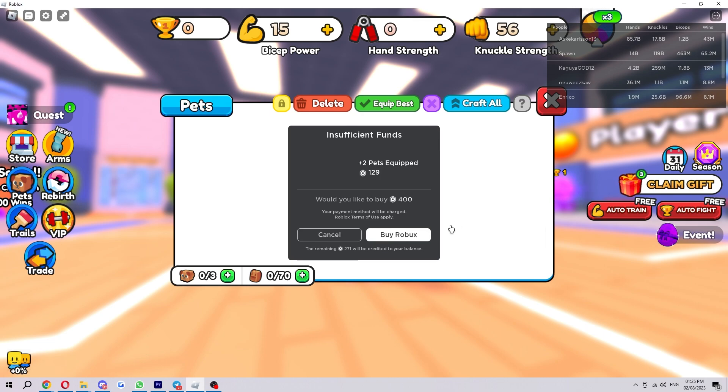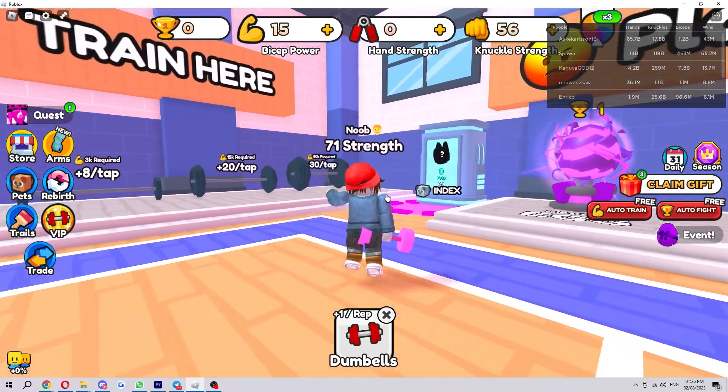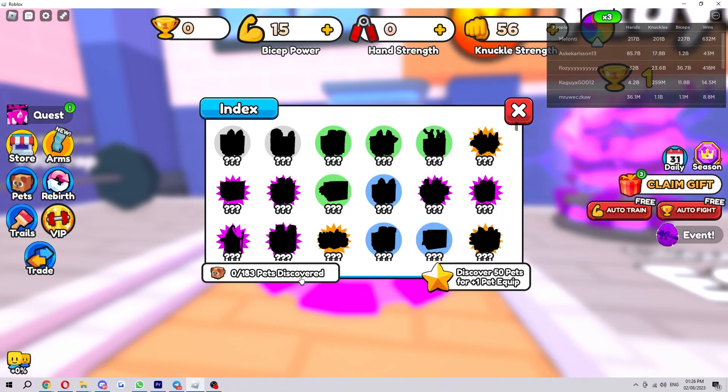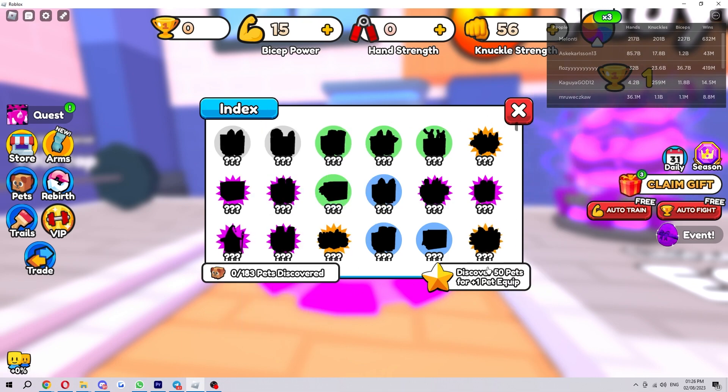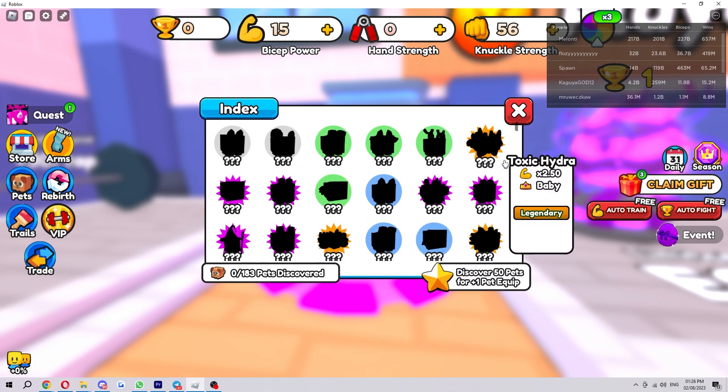However, not everyone wants to spend money on this game, so I'm going to show you the second way, which is absolutely free. You just want to back out of that and come over to the Pet Index. As you can see in the bottom right corner, it says discover 50 pets for plus one pet equip. So if you manage to discover 50 pets, you'll actually be able to get another slot for free, which is really useful.